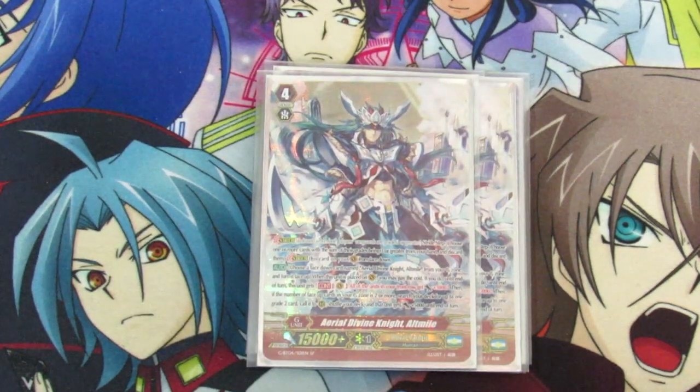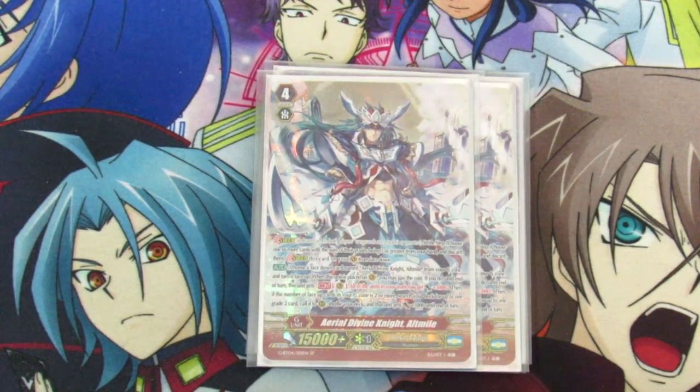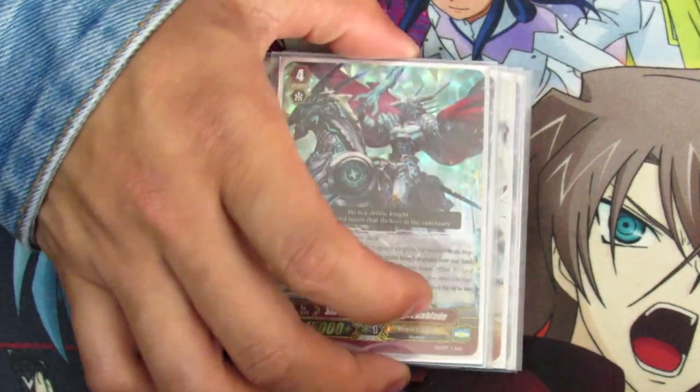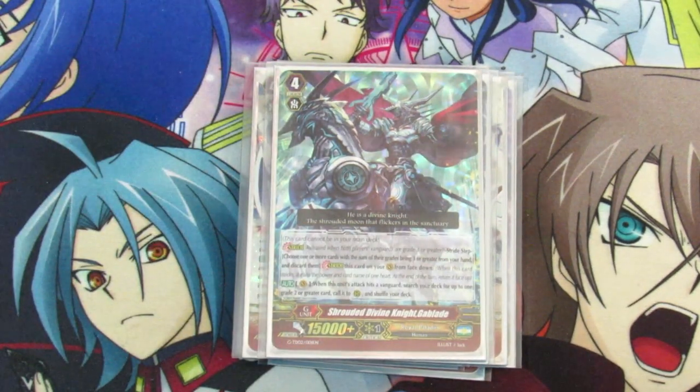Two Ultimiles — Ultimile is a staple in any deck, I don't see why you wouldn't run two. It basically guarantees you the Grade 2 you want to call on board, so you can call your Lu that you need, or call Blaster Blade and do the whole Flogal combo. Running one Madu since we are running a 10k base. And also Gableade — Gableade is kind of an emergency backup if you want to force out a PG, or get a nice Grade 2 out for free if you know they're not going to guard. But typically if you know they're not going to guard, you could just be going into Soul Saver.